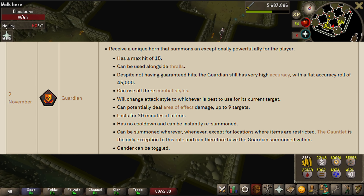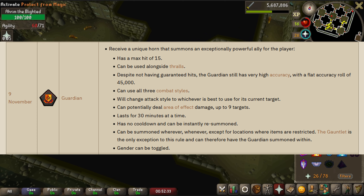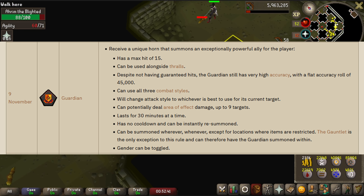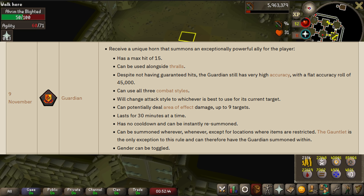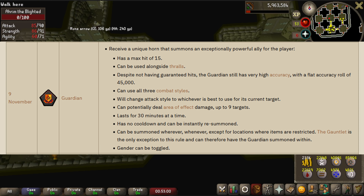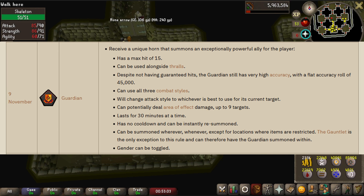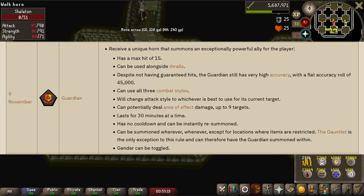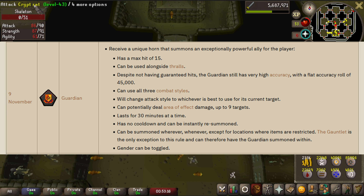The last relic we'll discuss today is the Guardian Relic, which was spoiled on November 9th. Players receive a unique horn that summons an exceptionally powerful ally. The guardian has a max hit of 15 and can be used alongside thralls. Despite not having guaranteed hits, the guardian has a very high accuracy with a flat accuracy roll of 45,000. The guardian can use all three combat styles and will change to whichever is best against its current target. It can also potentially deal area of effect damage to up to 9 different targets. The summon lasts 30 minutes at a time with no cooldown and can be instantly resummoned, and can be summoned almost anywhere except locations where items are restricted — with the Gauntlet being the only exception.